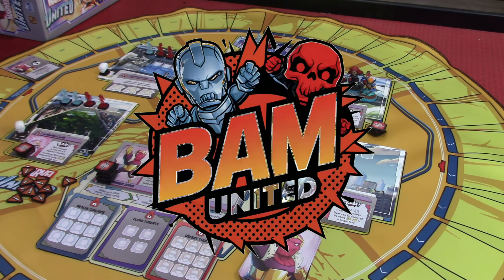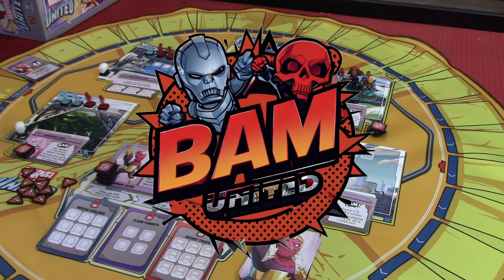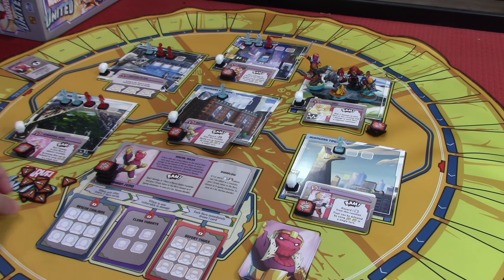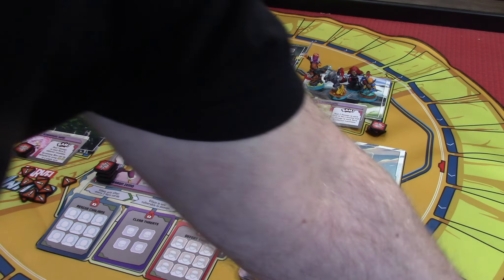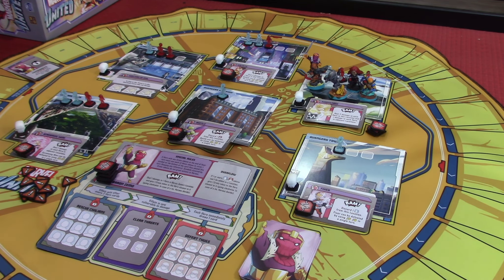So Wolverine is the first character and we're going to give the crisis token to him. Then we're going to do what's called a BAM effect. The BAM effect on Baron Zemo's card says: deal one damage to one hero in Baron Zemo's location, and give one crisis token to the hero closest going clockwise. Since everybody is there, I'll choose to give a crisis token to Black Widow.